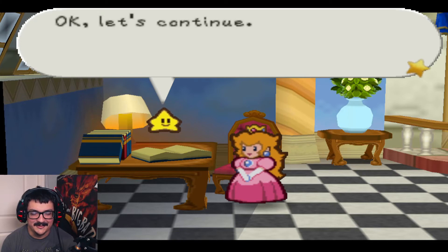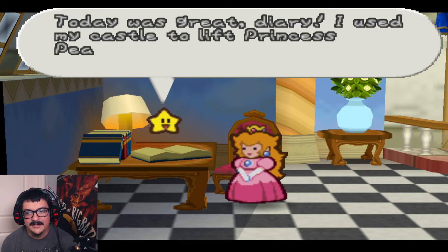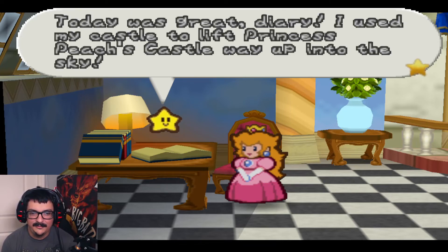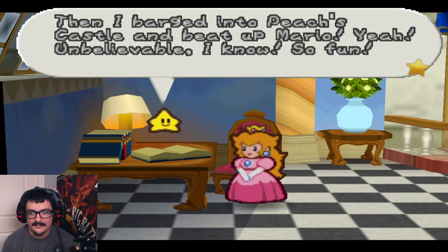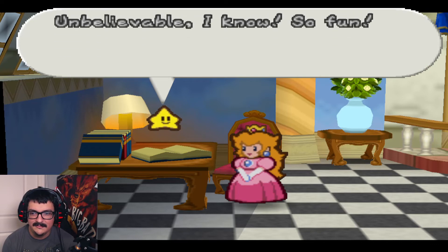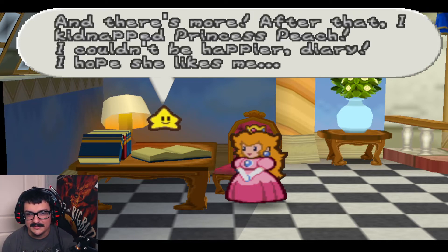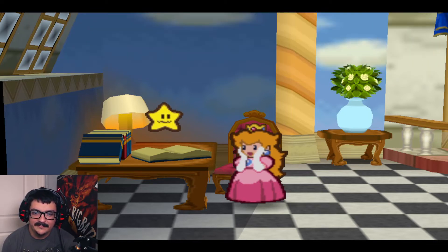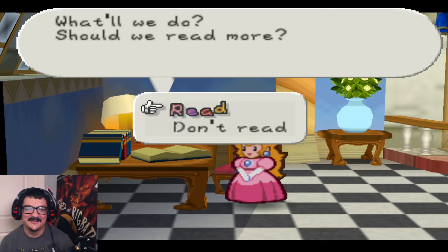Yeah, let's read. Day 0X, month star, cloudy then sunny. Today was great, diary. I used the castle to lift Princess Peach's castle way up into the sky. Then I barged into Peach's castle and beat up Mario. After that, I kidnapped Princess Peach. I couldn't be happier, diary — I hope she likes me. Princess Peach, this is Bowser's diary — that gave it away.